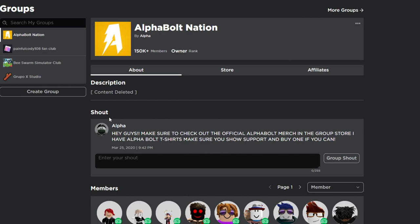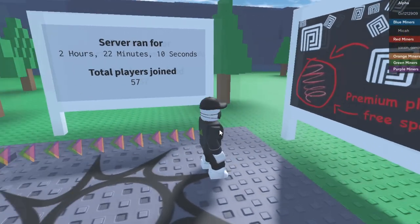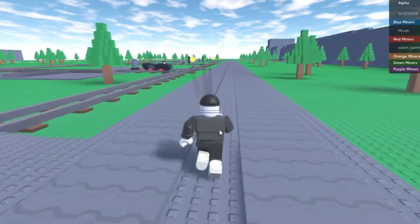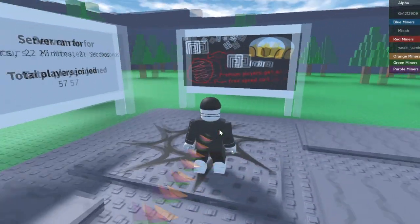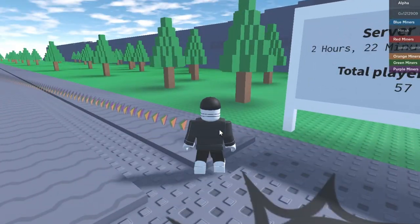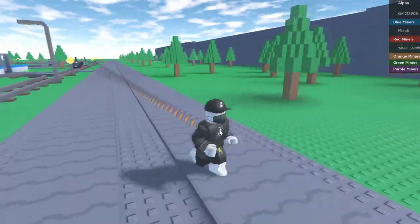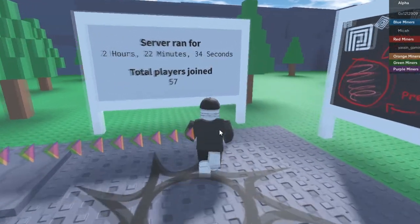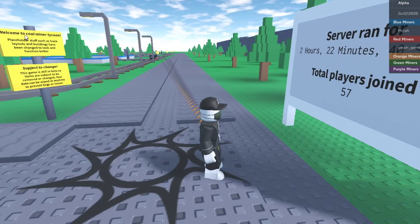In today's video we're going to be inside Coal Miner Tycoon 2. I'm basically going to show you guys all the working codes as of today — April 25th, 2023. Make sure you watch all the way to the end. I'm going to show you all the working codes and then we'll check out the game.